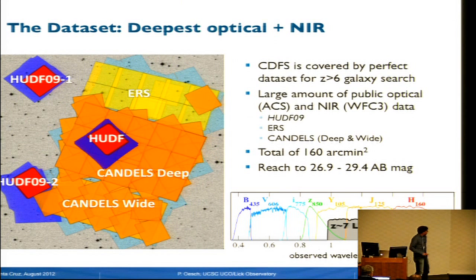To recap, as Garth was pointing out, to push into the reionization epoch we really need near-infrared data to detect galaxies, because they're just completely invisible at optical wavelengths at redshift above seven. We need deep near-infrared imaging, which we have in the CANDELS Deep Field South, but also deep optical imaging to establish these breaks and make sure galaxies are indeed at high redshifts. The dataset I'm using today is all concentrated in the CANDELS Deep Field South, where we have the deepest optical and near-infrared imaging over the Hubble Ultra Deep Field, plus deep parallel fields and the wider area from CANDELS and ERS—a total of about 160 square arcminutes, going down to between 27 and 29.4 AB magnitudes.